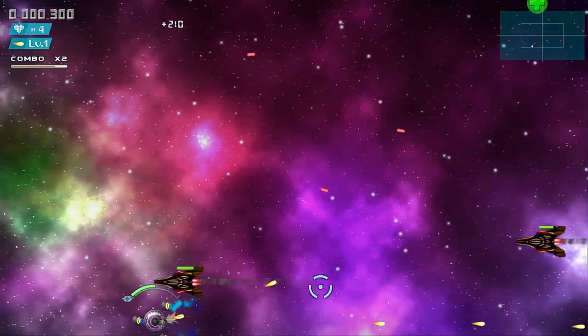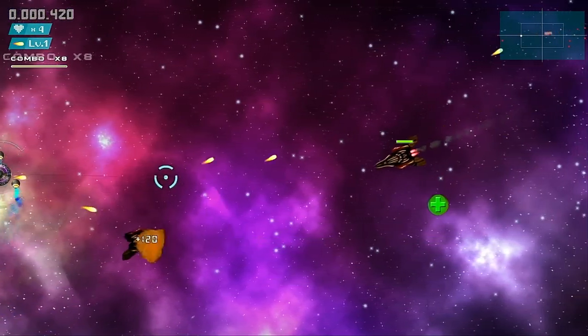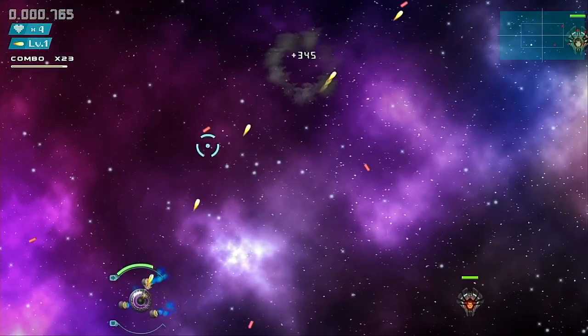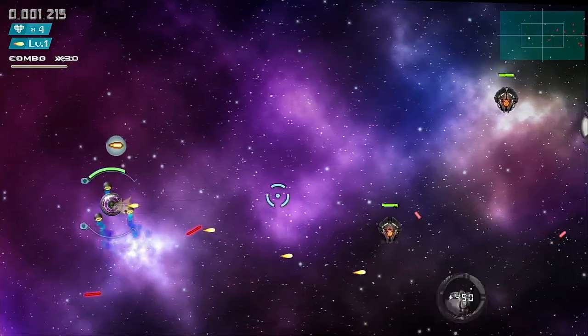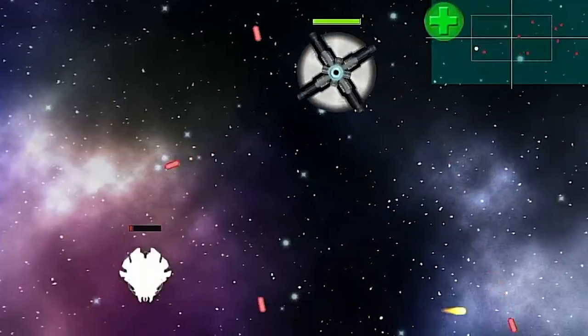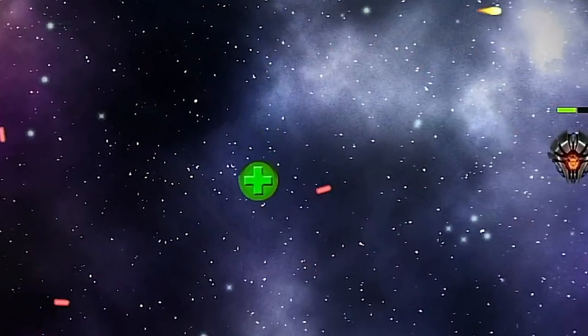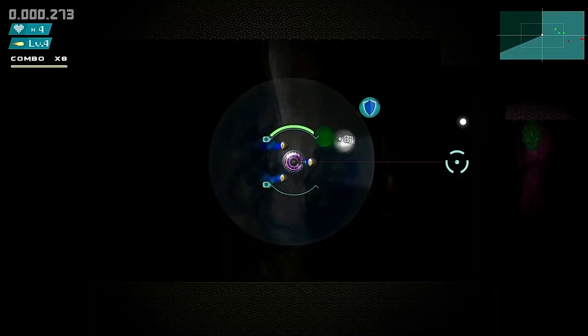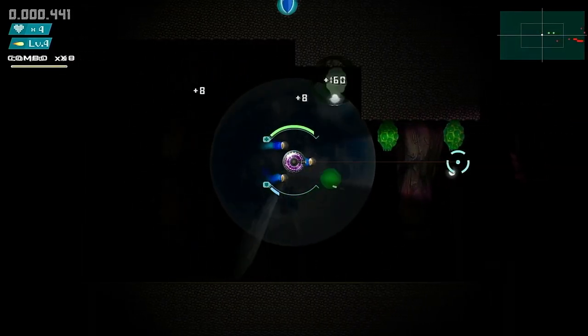You begin the game with a standard machine gun which can be fired in any direction by aiming your right thumbstick, while the left thumbstick controls your movement. Unlike many traditional shmups where pickups are dropped from enemies after you destroy them, in Void Source the developer has instead opted to make pickups constantly fall from the top of the screen, which means you're able to sit around at the start of many levels and collect a bunch of them before proceeding onward.